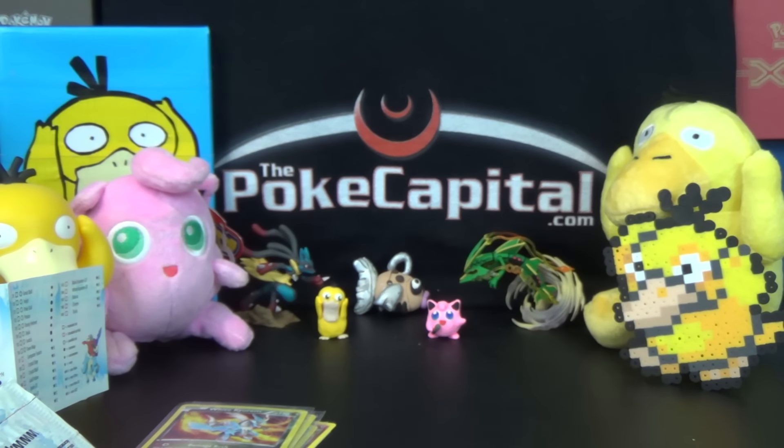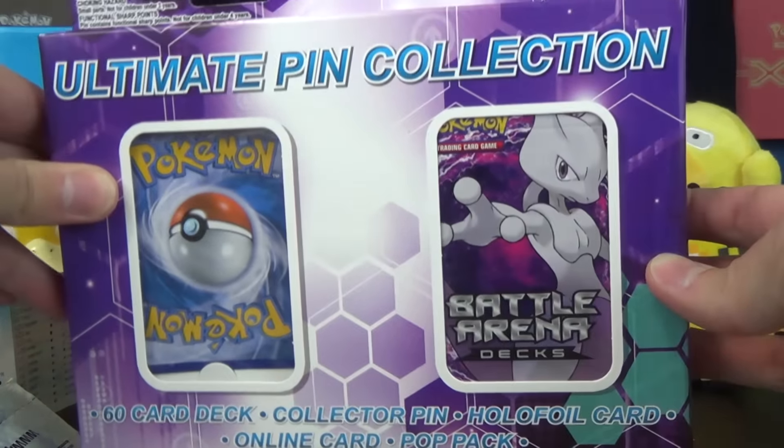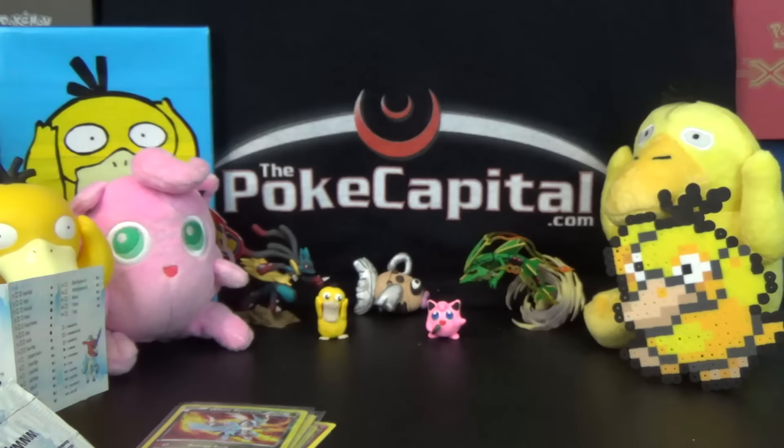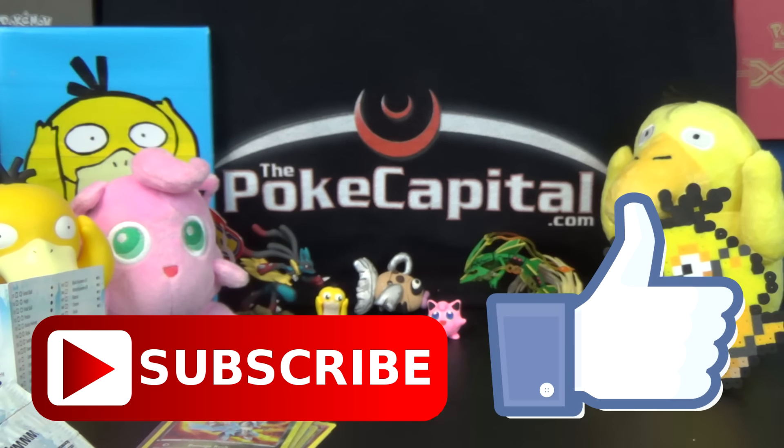So that's what we got in our $9.99 Ultimate Pin Collection promo box distributed by the Fairfield Company. If you enjoyed that and want to see what mysteries are hiding inside the Mewtwo Battle Arena deck with all the extra surprises, let me know in the comments and smash that like button. Wednesday we should have the Blastoise EX Blue Collection, and Thursday and Friday I'll open up the Yveltal and Zygarde tins. Thank you all for watching — please subscribe, like, visit our website thepokecapital.com, and I'll see you later for some more Pokemon goodness. Peace!